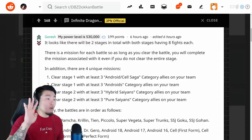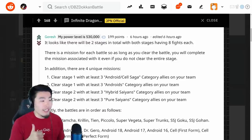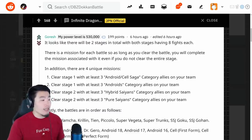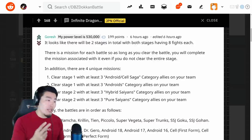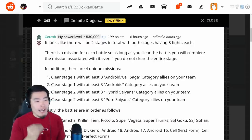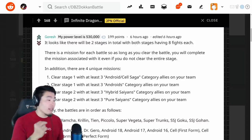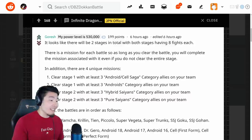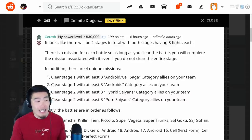In addition, there are four unique missions. The first one is: clear Stage 1 with at least three Androids/Cell Saga category allies on your team. The second one is: clear Stage 1 with at least three Androids category allies on your team. The third one is: clear Stage 2 with at least three Hybrid Saiyans category allies on your team. And the fourth one is: clear Stage 2 with at least three Pure Saiyans category allies on your team.